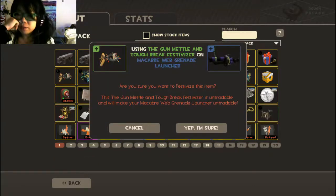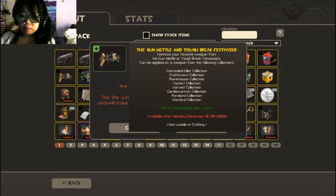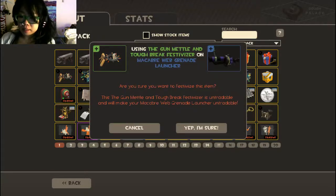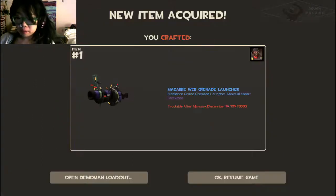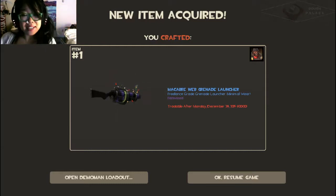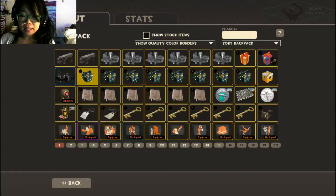So: 'Are you sure you want to festivize this item?' The Gunmetal and Tough Break Festivizer is untradeable and will make your Macabre Web Grenade Launcher untradeable — but under that it says the item will be tradable in a week, which I assume is a glitch. Let's just do it. That looks really good, I think it looks pretty.